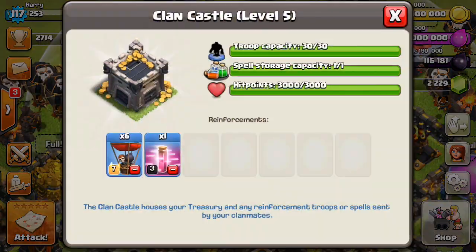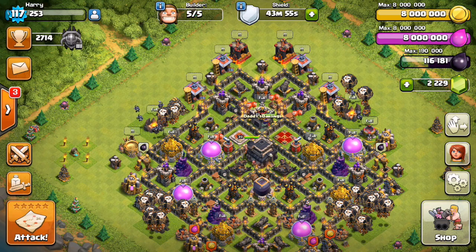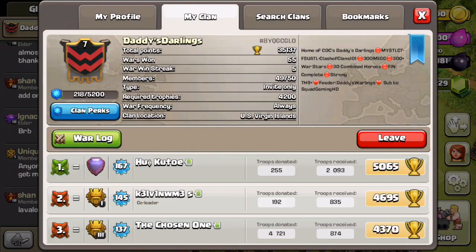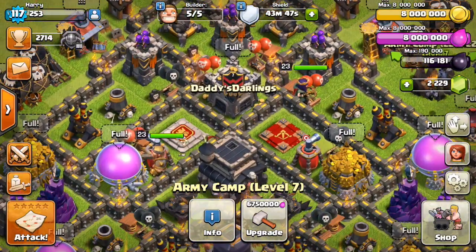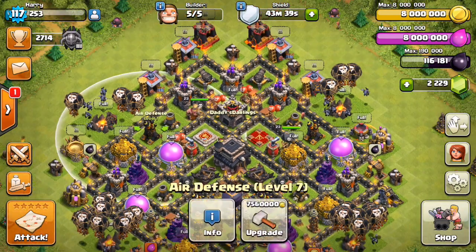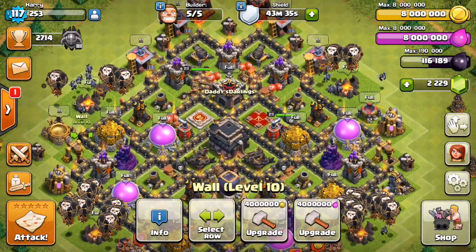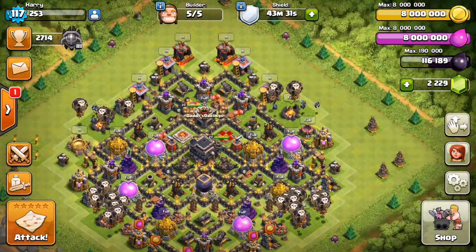Actually, I do have some level 7 balloons right here — I got them from a clan mate. He has level 6 balloons just like me, but we're clan level 7. It's the clan perk where you donate a troop and the clan mate receives it one level higher than it is. So yeah, I have some level 7 balloons already.